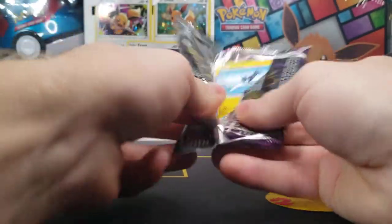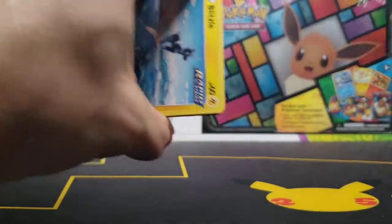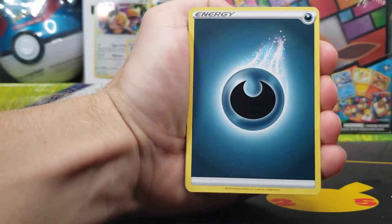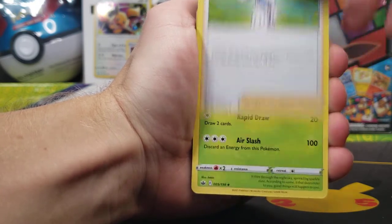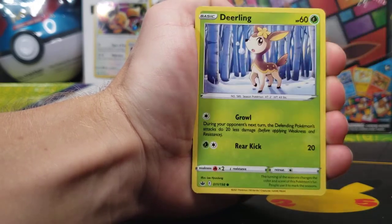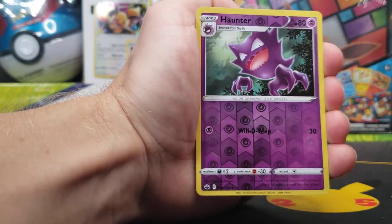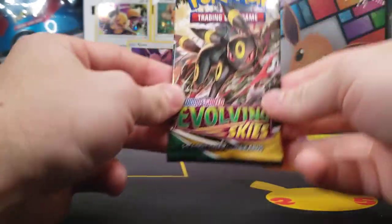Then we also have Lost Origin coming up in about two months, the beginning of September. They're waiting a little longer than usual to release that one — typically the middle of August is the release for that type of set, like Evolving Skies was. I think August 27th was actually Evolving Skies. Either way, Lost Origin is coming soon, featuring Giratina, as we have Delibird, Larvesta, Haunter Reverse, and Abomasnow Non-Holo Rare.